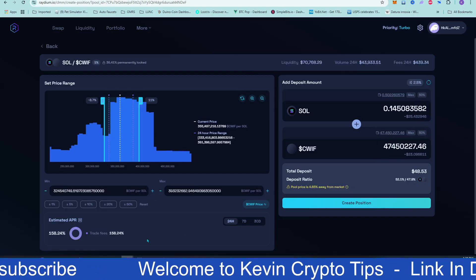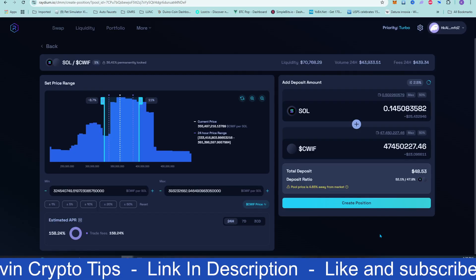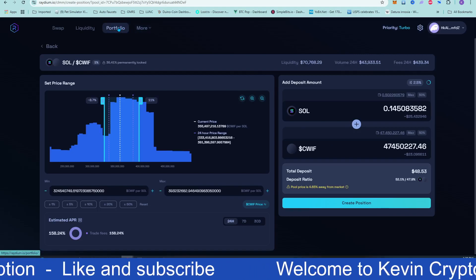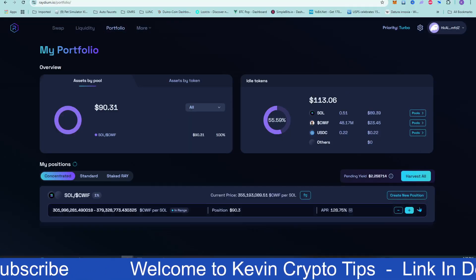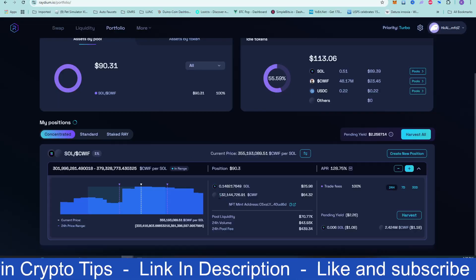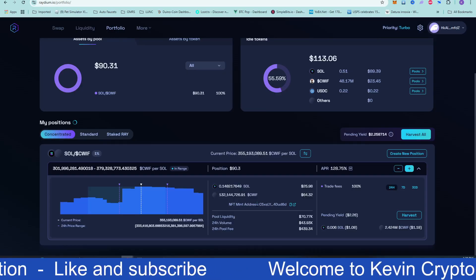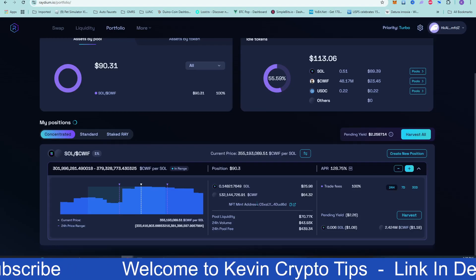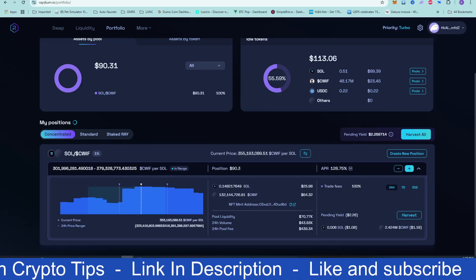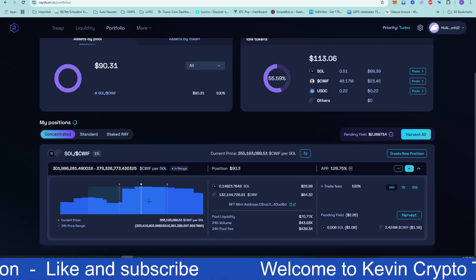This example position would be about $48.53 in USD. Now let me go into my actual portfolio. I have $90.31 in there — some Cat with Hat and some Solana. I started with 100 million Cat with Hat and now I have 132 million. I also have some Solana in there. This is a new position I started yesterday, so the full 24-hour period hasn't been completed yet — about three more hours to go — but I'm still in my ranges, shown by the green area.